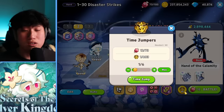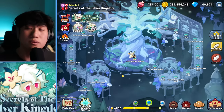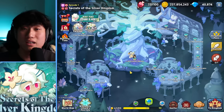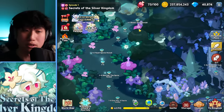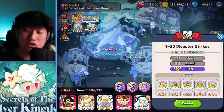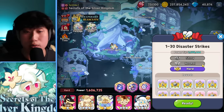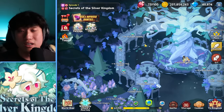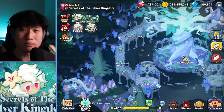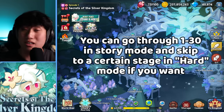Even though Cranberle and Burnt Cheese died, it still counts as a clear, and I'm able to just use Time Jumpers to farm. You guys have to take advantage of that, because as long as you cleared everything inside of Episode 1 — even in story mode, which is really, really easy — you're able to jump straight to 1-30 and try normal mode or hard mode, even without clearing the others in other difficulties. You don't need to go step by step like in story mode or world exploration.